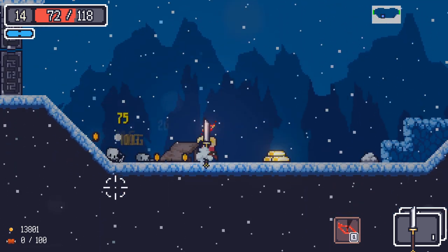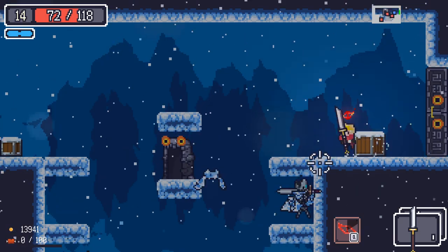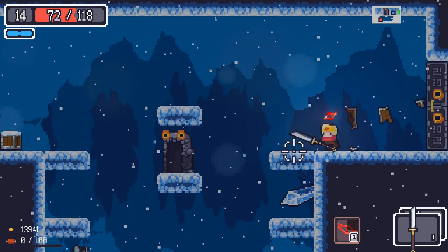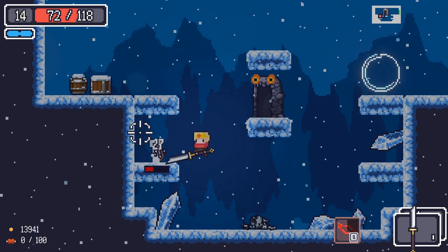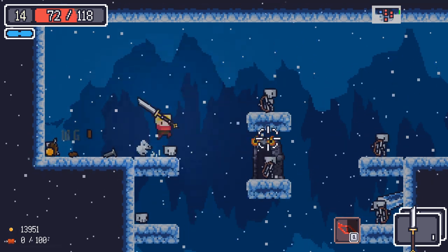I'm actually quite liking this horse-killing sword — but who knows, that's just me. I can see why Dangerously Funny doesn't like it, because he likes his fast-firing weapons. But honestly for me, high damage is the way to go. If I can kill things in one hit or two hits rather than spending ages swinging at them and getting more crits and heals and stuff, I'm happy.